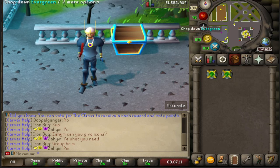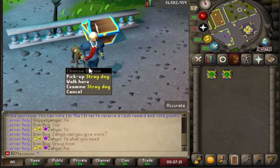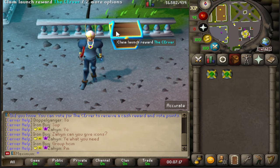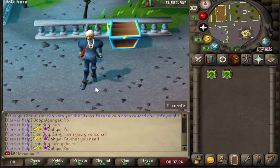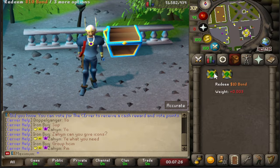G'day fellas, welcome to episode one of my progress series on the server. This is my beta account which I won't be using for the series, but it does have the items I'll be giving away. I'll be giving away two $10 bonds to two lucky winners. All you have to do is like the video, comment your username, and be subscribed.